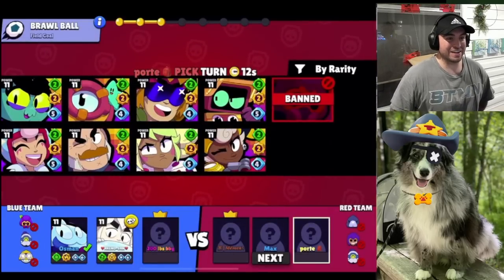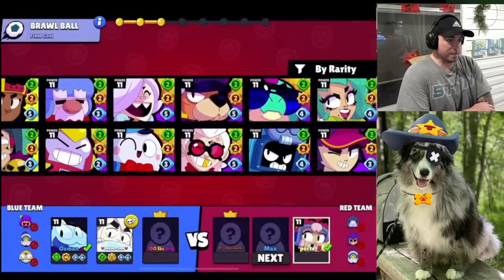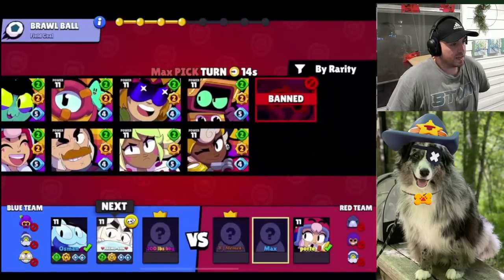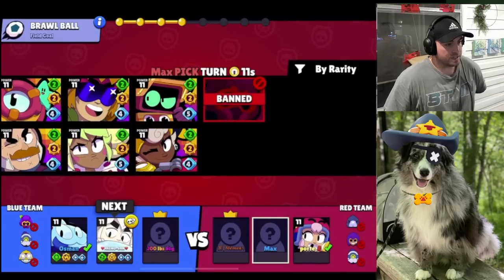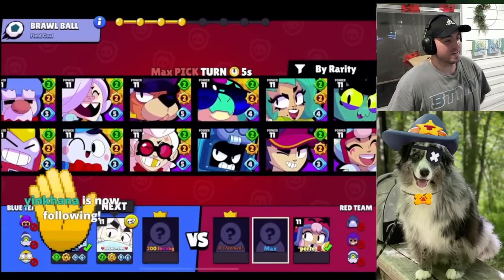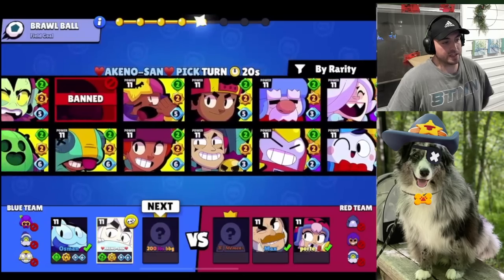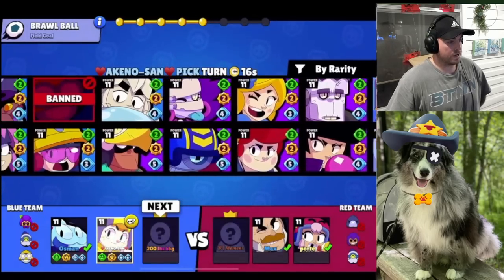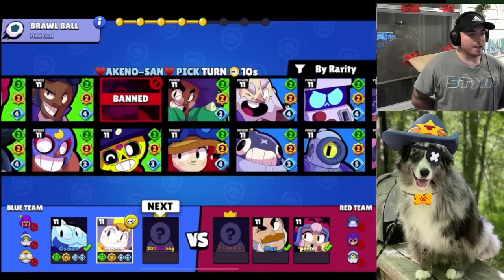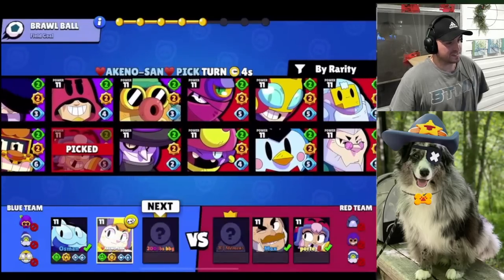Sam is a really strong brawler but it definitely has its counters — you'll see the main counter in a second. They go Bonnie, which I don't think is bad, but he can get ran down. The combination of the two together just didn't really work out well for them. Bonnie is good on this map, but you do have to be careful about getting ran down. Usually if you have last pick you don't have to worry about it as much unless you take two really squishy brawlers. They do go Sam really early in the draft.